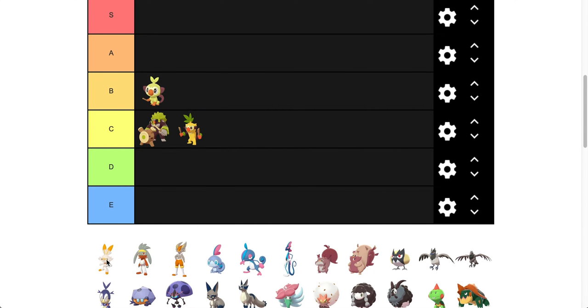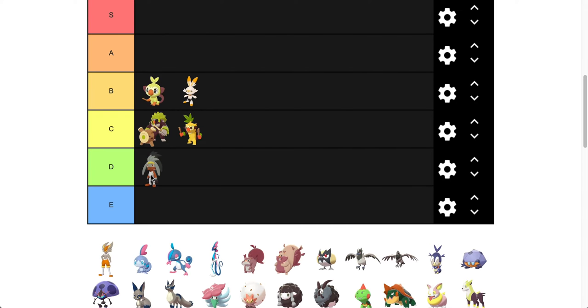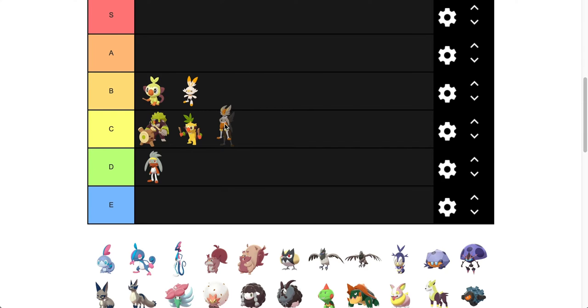Scorbunny is the starter I chose — I always go fire. I do like the bit of orange rather than red, so we're going to put Scorbunny in B tier with Grookey. Raboot — I actually don't like this form's gray, so we're going to put him in D. I think the gray, white, and red are just a really weird combo. On the other hand, Cinderace actually does it quite well — the gray works better with the orange rather than just the white belly. We'll put Cinderace in C.